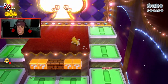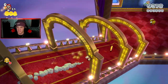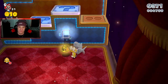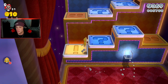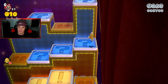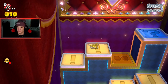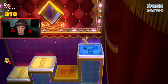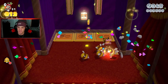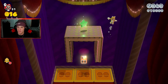We gotta get ourselves all those little blue buttons to unlock the next path. What's so cool about this game is the level design — every single level is different. Well there is a world theme, like this one's green grass, next one's sand, but the levels themselves are different. We're in a circus right now and it's so cool.